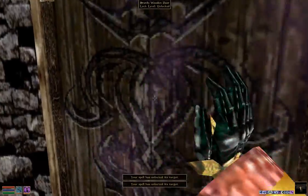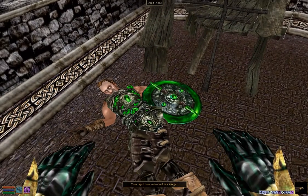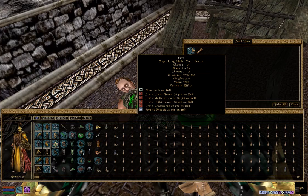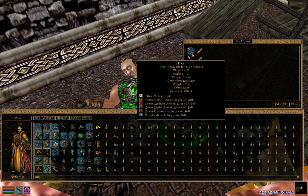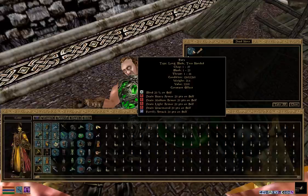In each of these rooms there are corpses on the ground and each of them have some goodies, but this is the room with the glass armor. There's a glass shield, a glass cuirass, and he also has a Fury weapon — I highly recommend you don't use it because there's a bug in the original release of the game that makes the debuffs it casts on you permanent, which is not good at all.